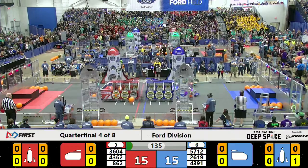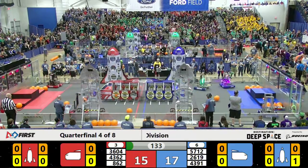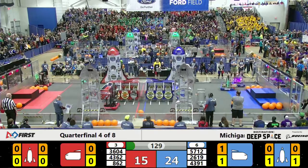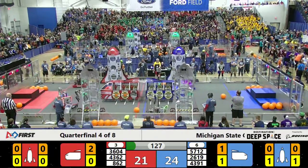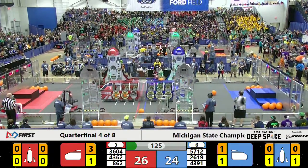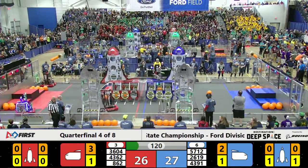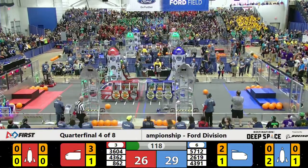Blue Alliance had a second hatch panel on their rocket and a third one on their other rocket. Step up and drive — it's first in deep space. Goon Squad strikes first for the Red Alliance; they got a cargo into the cargo ship for three points. Lightning and the Gems looking for more cargo panels from the Human Player Station as the Charge score into the cargo ship for the Blue Alliance.